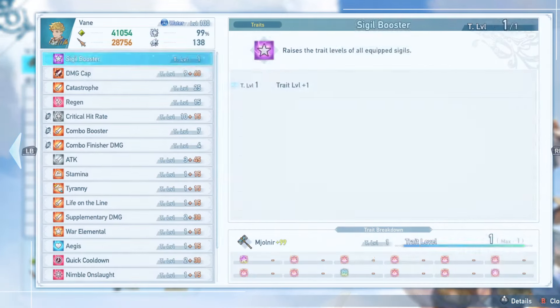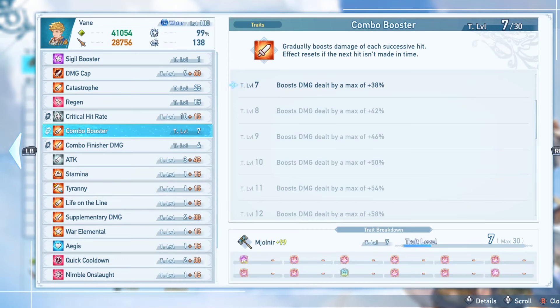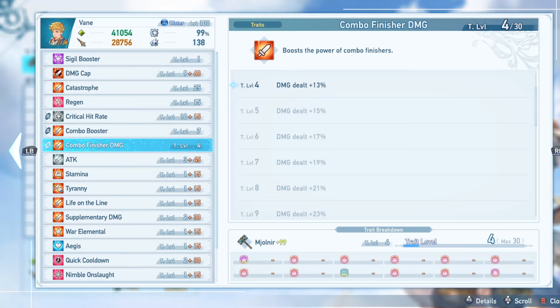I have combo booster and combo finisher as sub-traits. As I mentioned, his second combo finisher — the one we're spamming all the time — has a very hard to hit damage cap, and that's the main reason I have these sub-traits. Combo booster resets roughly every two and a half seconds, but you're still stacking it up quickly because the supplementary damage also applies to it and the sheer number of hits you're doing means it's beneficial most of the time. Combo finisher damage is going to apply to that attack no matter what, and that's really the only attack that's super hard to hit cap on.